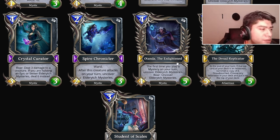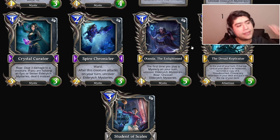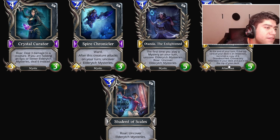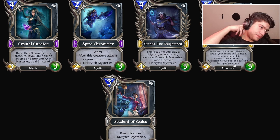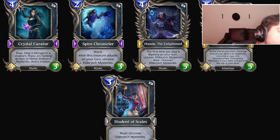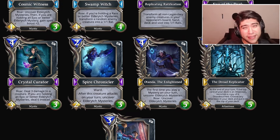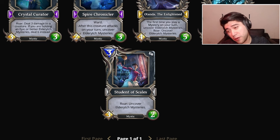Otanda: the first time you play a mystery on your turn, uncover Eldritch Mystery — S tier for normal tempo value setups. Dread Replicator: at the end of turn, if the top card — choose any Atlantian in your deck, put it on top of your deck — I already discussed why I believe this card is also S tier. It has a lot of potential. Tough Scales: roar, uncover Eldritch Mystery — just a three-mana three-two that gets a mystery. Mage seems to be really solid, getting some interesting concepts.